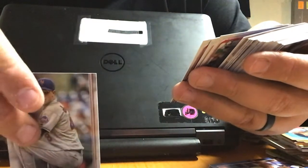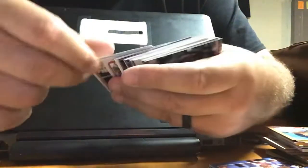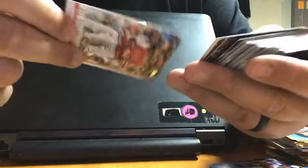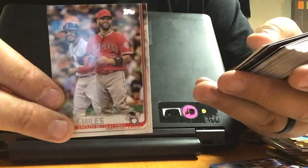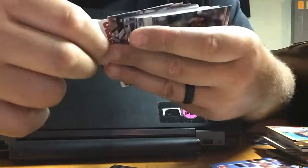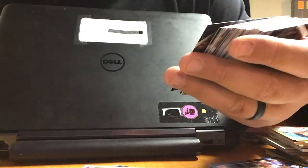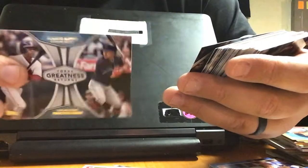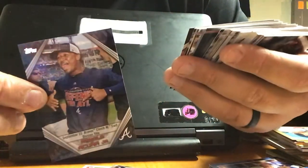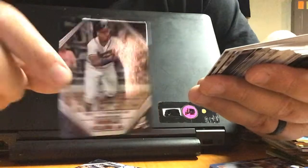Jacob deGrom, Jed Gyorko. Another J.D. Martinez — this time World Series Highlight. All Smiles Pujols, Pujols and Betts at first. Okay, we've got a Luke Weaver. Got a Greatness Returns — we've got Roberto Alomar and Francisco Lindor. We've got a Raccoon Out Here, Clutch for the Clinch number 13, and High 5 number 25 — I have both of these already, unfortunately.